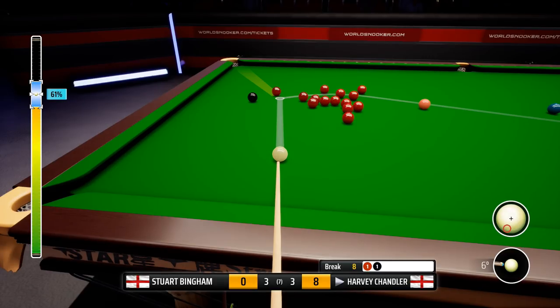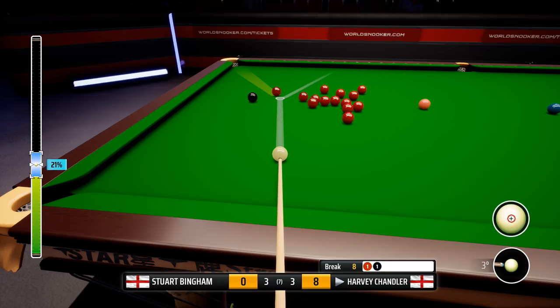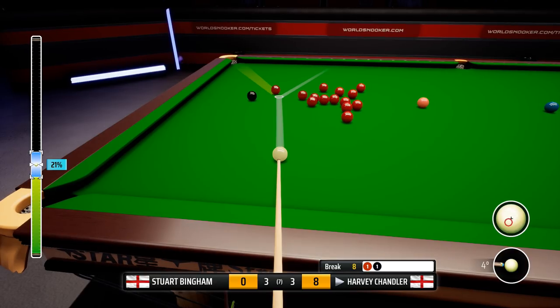There's no way to remove the power bar's numerical value. This is okay if you're playing on easy, but I feel once you move up to the pro level it should be removed. Because it has a numerical value, it makes the game far too linear — you can be precise every single time. That's not really how snooker is played.